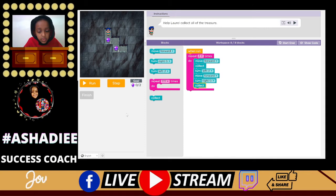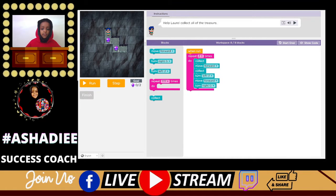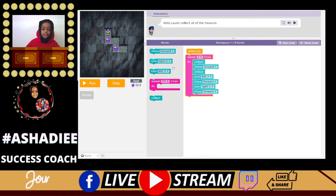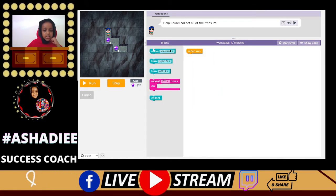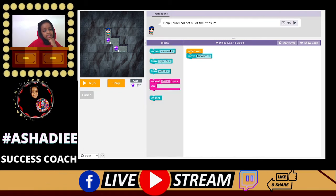Move forward, collect, turn left, move forward, turn right, collect. I have an idea — what if we collect at the beginning and put a move forward here? Can't collect it. Alright, let's use the step block. Move forward — we're going to use the step once we're done.